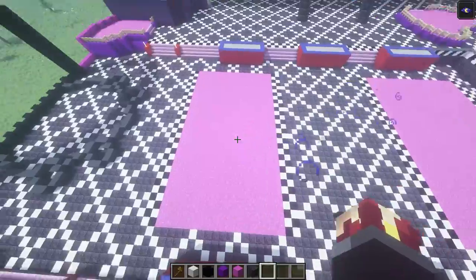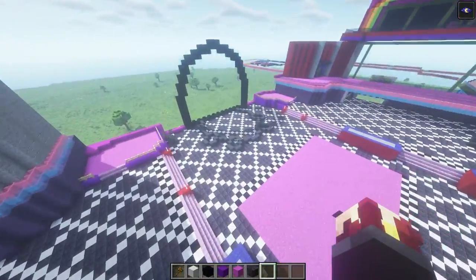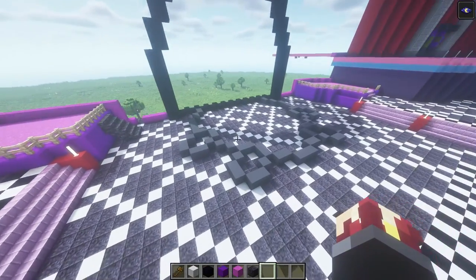I will be right back. And this is what the finished product should end up looking like — you have one on this side and one on this side. Now that we are completely finished with this main part of the floor, we are gonna move on to making the actual stage.